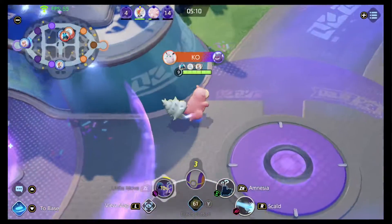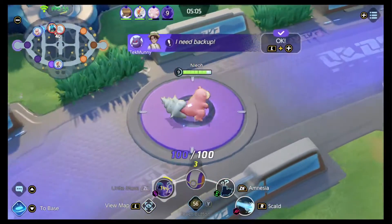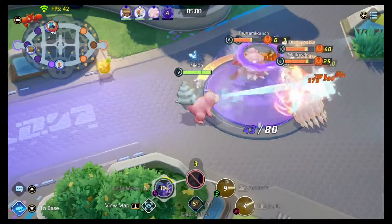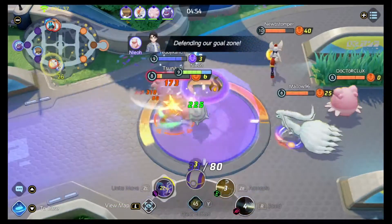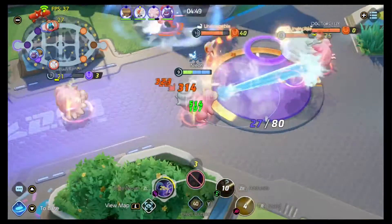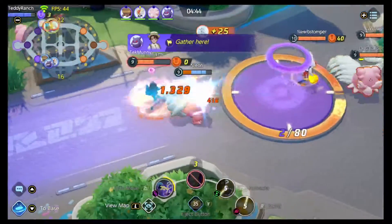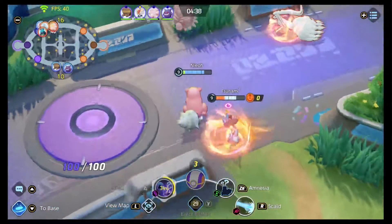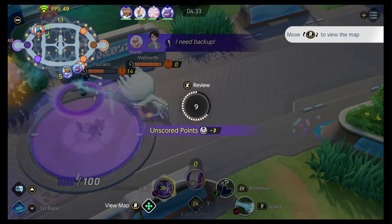In my opinion, the best items in the game are, in no particular order: Buddy Barrier, Muscle Band, Focus Band, Score Shield, Scope Lens, and Wise Glasses. Buddy Barrier is particularly strong even after the most recent patch and is useful on every character. Muscle Band is for attack-stat users; Wise Glasses are for special attack users. Focus Band and Score Shield are good on any off-tank or tank character like Snorlax and Lucario. Scope Lens is for crit-focused Pokemon like Greninja or Cinderace.